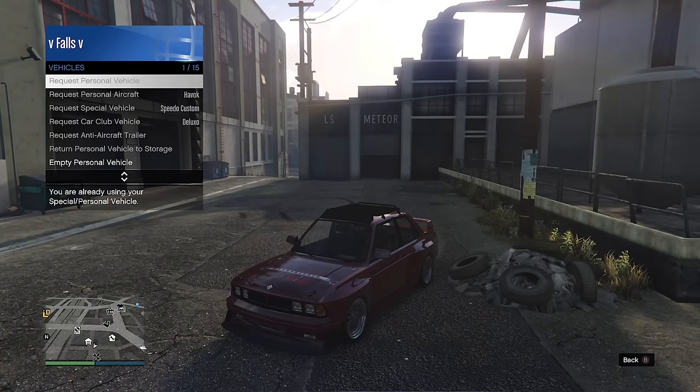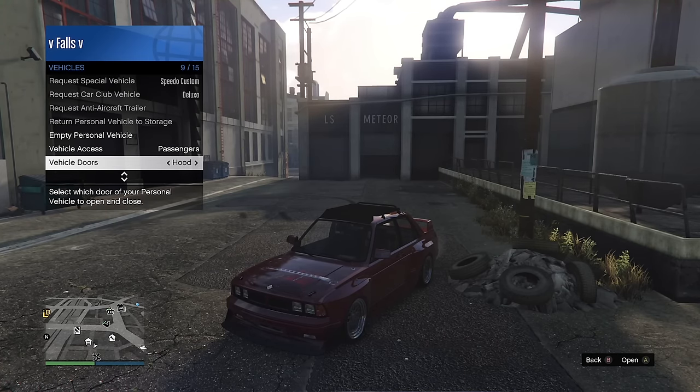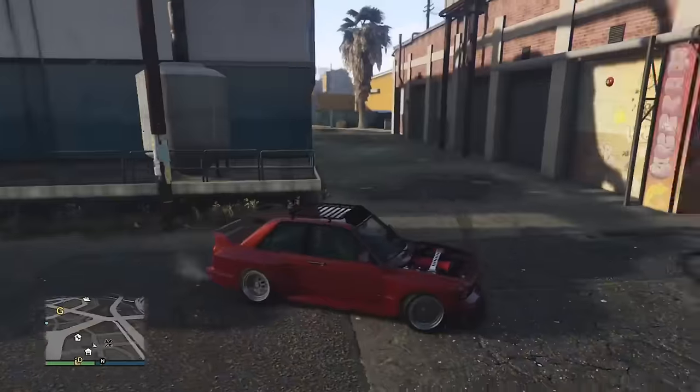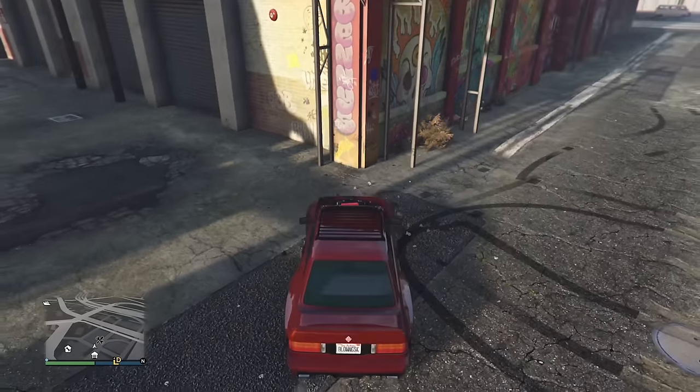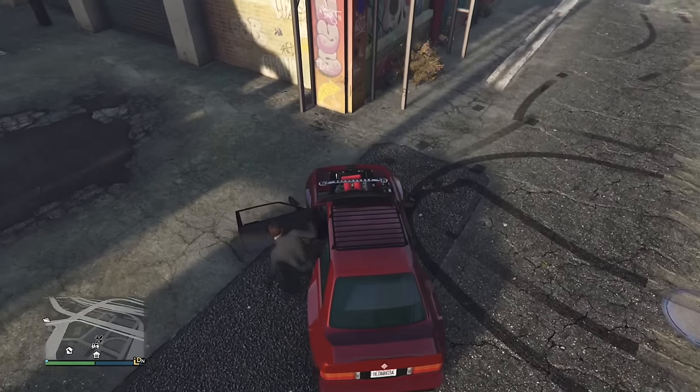On any car with a transparent hood, you can pop the hood and break it off, but when it breaks off it kind of disintegrates and goes invisible — yet it is still there. We know this because if you shoot it, it moves, and you can see the bullet's impact on the ground. It's quite funny.